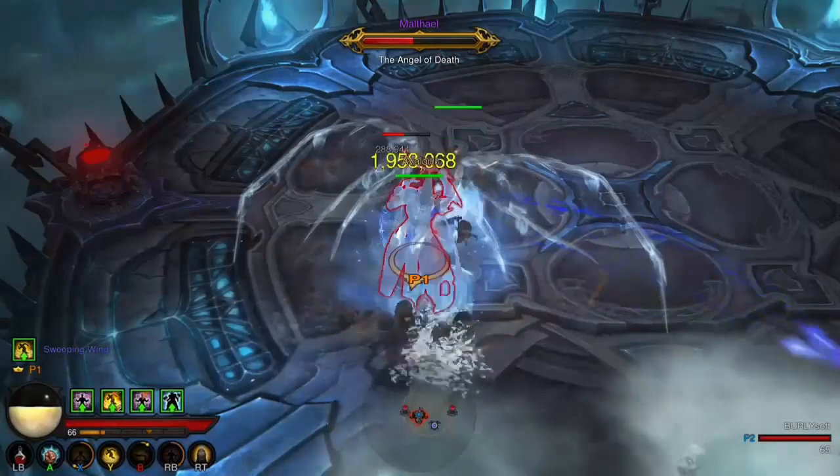If you can, your best bet is to stun him or freeze him if you have that type of ability. That way he won't be able to use any of those skills he has.